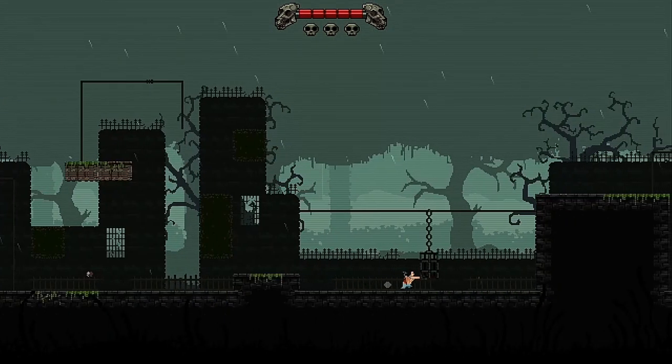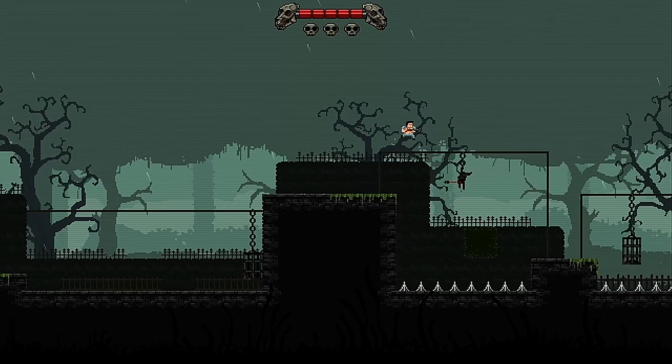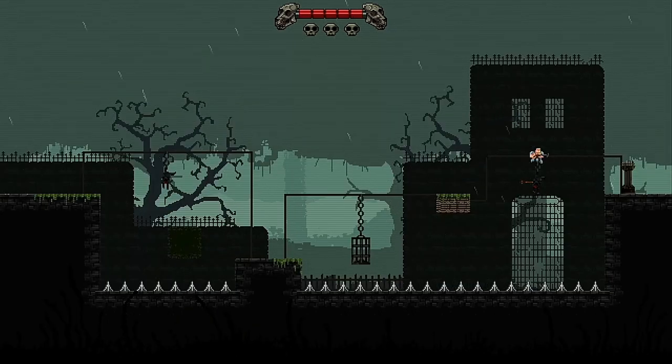After conquering our first climb we come across a hanging cage that we can push along its line, allowing us to get up the wall. Ahead of this we avoid spikes which no doubt will kill us, and learn that we can also move hanging cages by shooting arrows at them. Following this final ascent we light the torch and move on to the next stage.